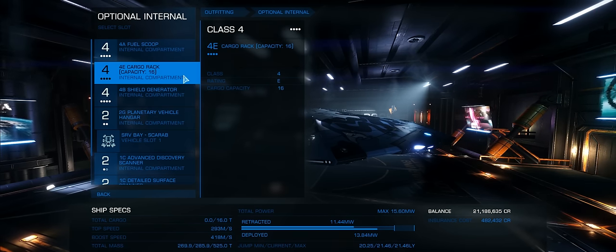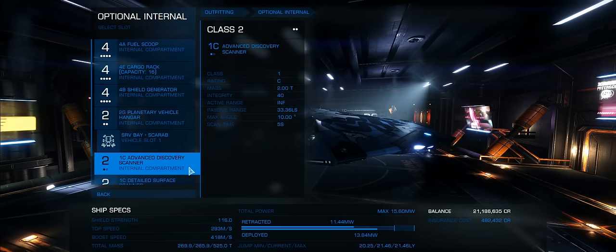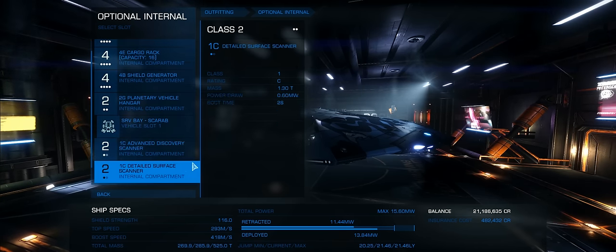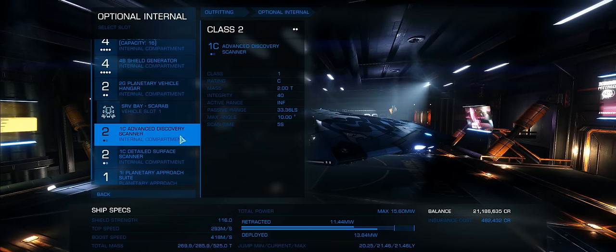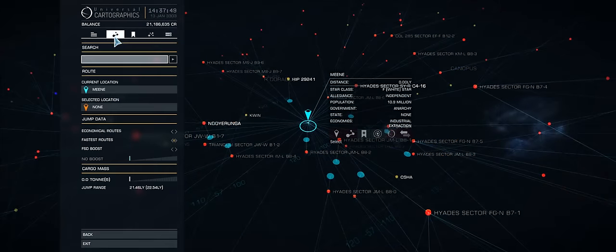You do need to have a little bit of consideration for your loadout, but nothing too serious. Do go with a fuel scoop. You might want a cargo rack. You certainly will need a planetary vehicle hangar and don't forget to load it up with an SRV. And don't forget the Discovery Scanner — that is pretty much essential.